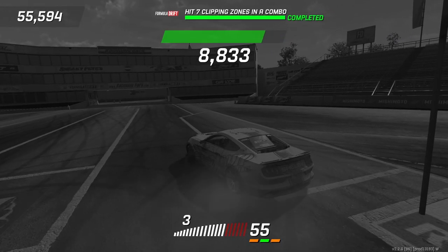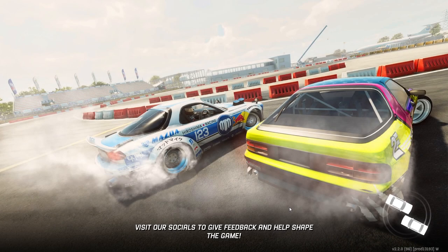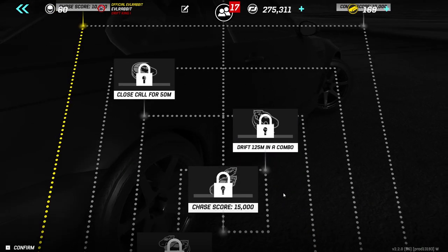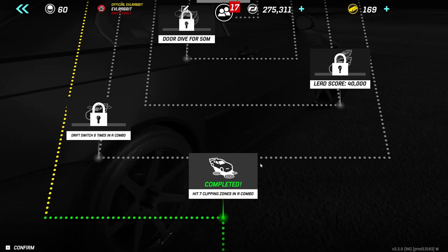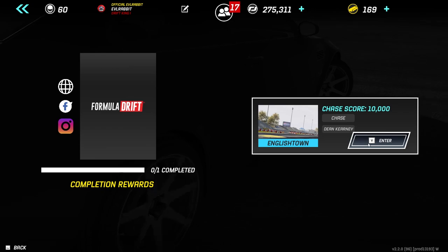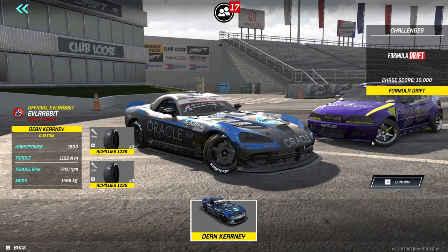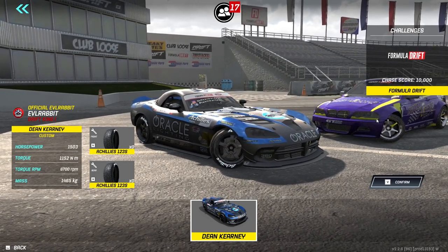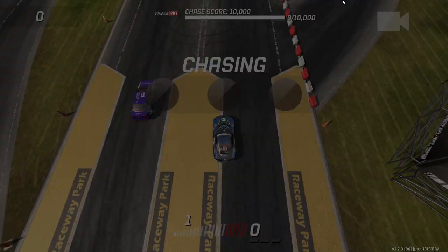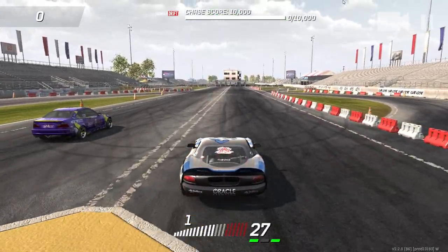Definitely liking the feel of the controller right now. Two challenges down and we're making our way up this tree. The third challenge is a chase score of 10k in Dean Kearney's Viper — Dean Kearney against Dylan Hughes. We have to get a 10,000 chase score in the Viper at this layout.